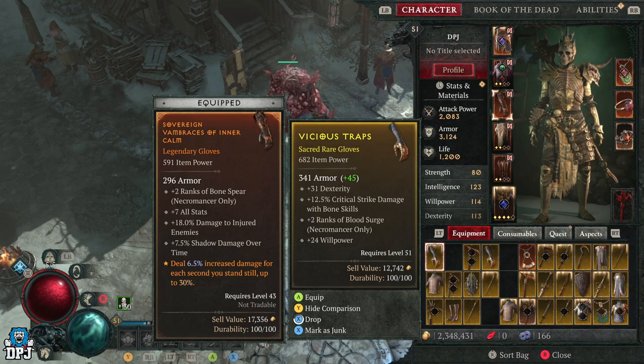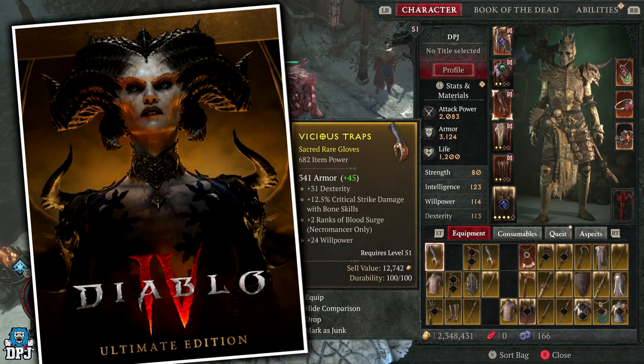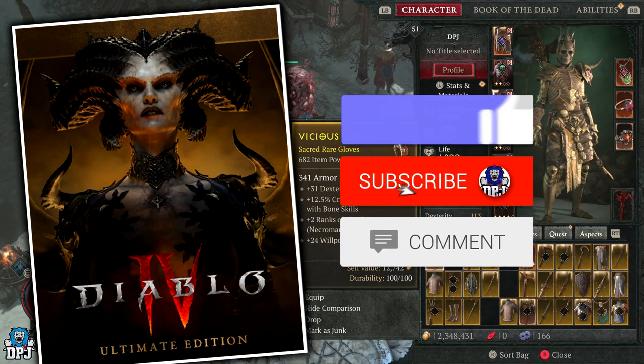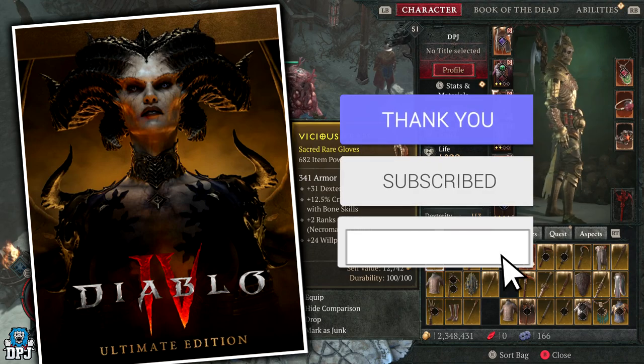My name is DPJ and I am giving away an Ultimate Edition version of this game. To be in with a chance of winning, simply drop a like on this video, make sure you are subbed, and leave a comment down below.